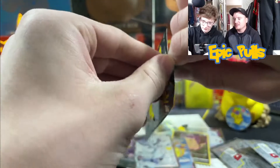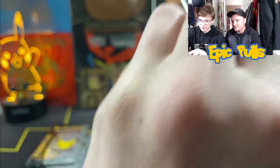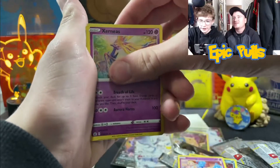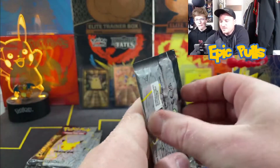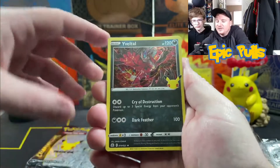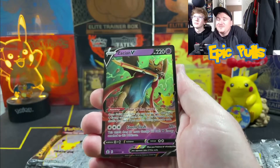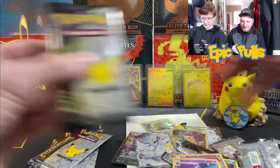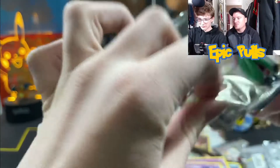Next pack — let's see if we can keep this double-header streak going. Got a Yveltal, a Cosmog, a Xerneas, and a Lunala. Next pack — are we going to get another hit from the classic collection? Starting off with a Yveltal, Dialga, Zekrom, and Zamazenta V. Not too bad. Code card. Alright, halfway through — five packs left, one big hitter so far. Let's see if we can smash out a couple more epic pulls.